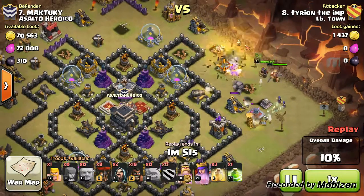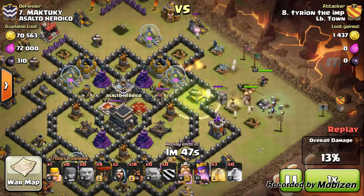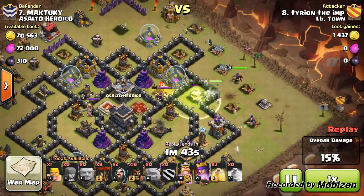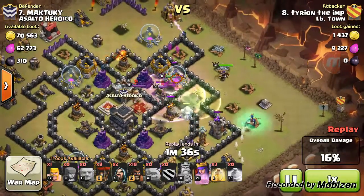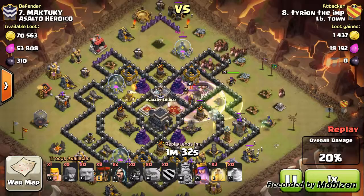Once I hit my funnel I drop my golem. I'm going to move my Barbarian King and drop a spell. I move my king, and once the archer queen goes down, I'm seeing the hogs.